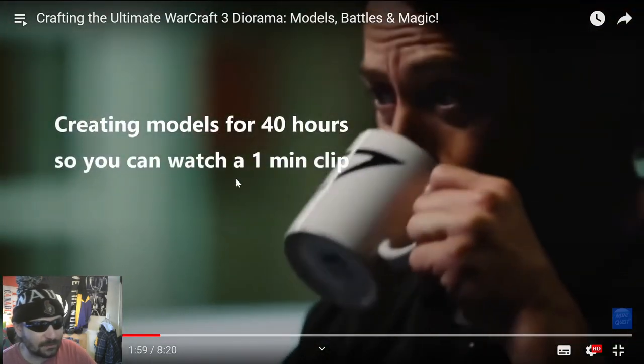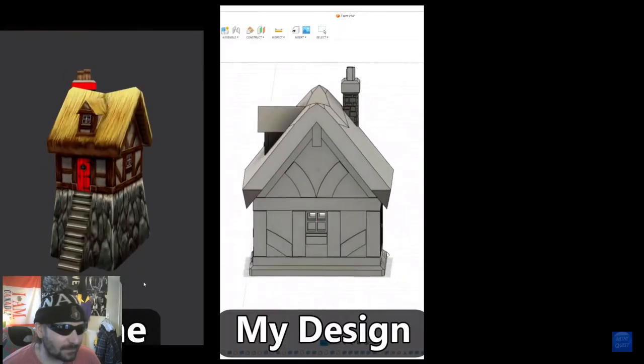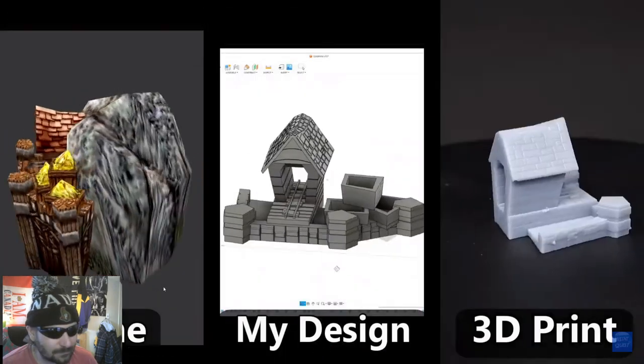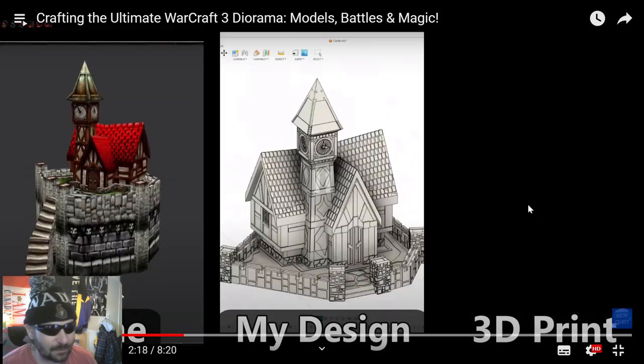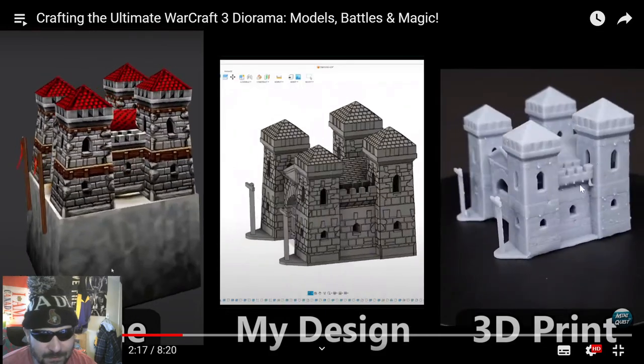Creating models for 40 hours so you can watch a one-minute clip — I love your sense of humor, but it's facts. It lines up pretty nicely. The altar came out looking real nice too, barracks came out dope. As you can see it's a little rough around the edges, but he's about to go over all these miniatures he created — filing it down, using a straight razor to get rid of the little nicks, sanding it a bit, priming it, prepping it, ready to go. It's going to look amazing.